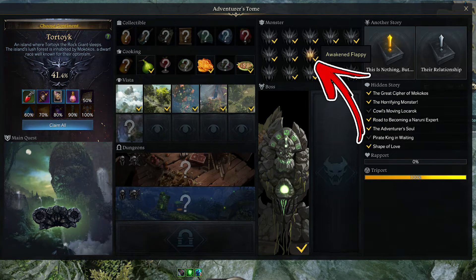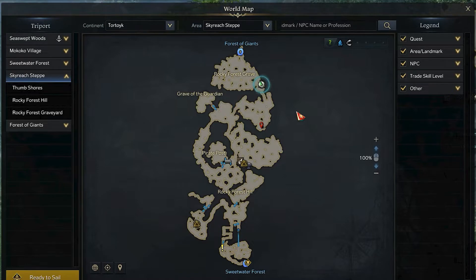In Tortoise Continent, the 8th monster takes the name of Awakened Flappy. In order to find it, you have to visit the Skyreach Steep area. Start from its upper side, where the Rocky Forest Graveyard Tree port can be found.